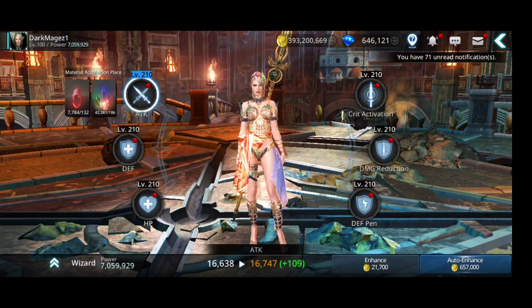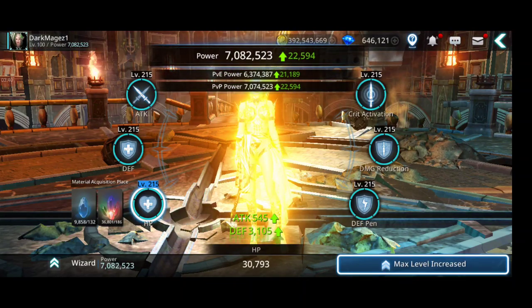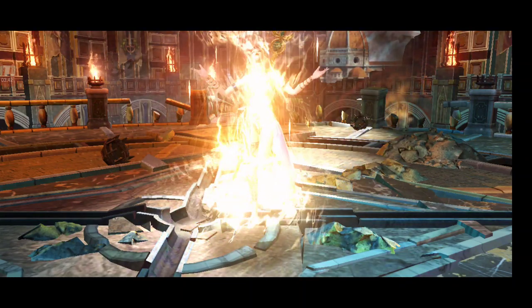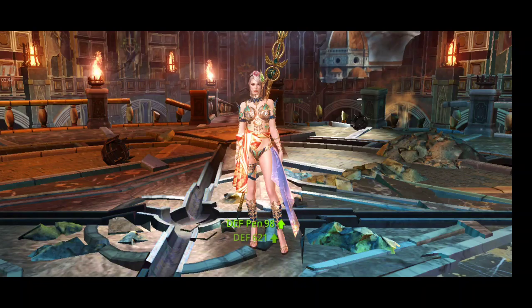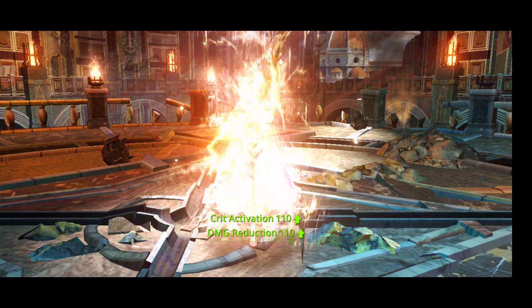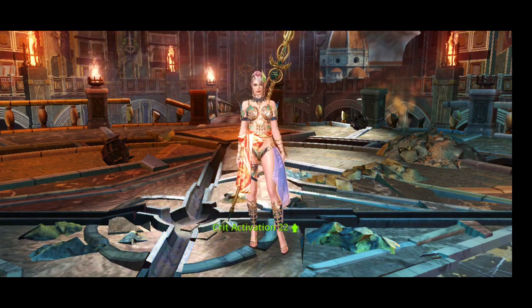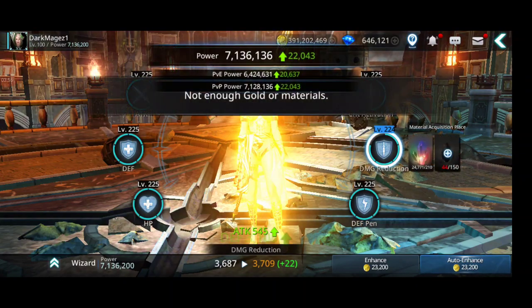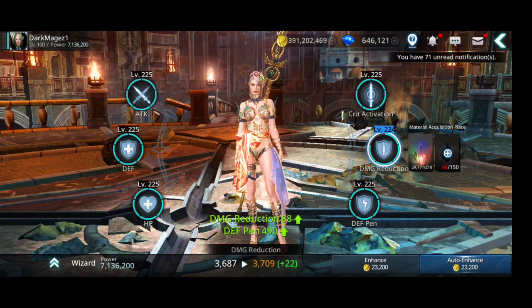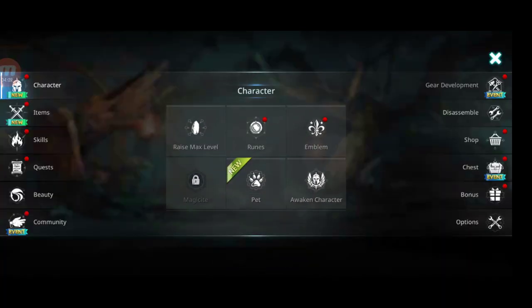Next, let's raise the max essence level so you can get a decent amount of power. Essences you can farm in the adventure while you're farming gold, so it's not only after a specific level.